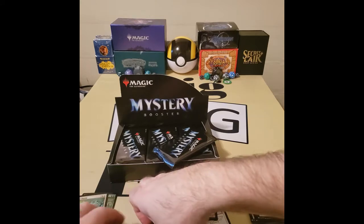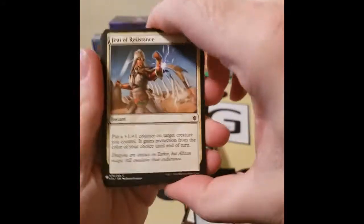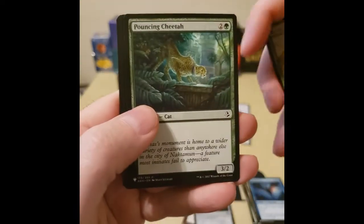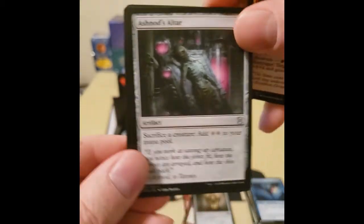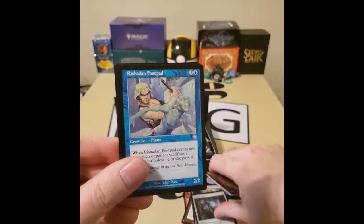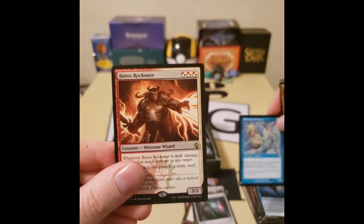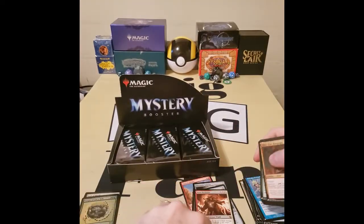We haven't got any Mythics yet. I'm super excited to see these packs from old sets — we'll just blast through the commons and uncommons. Demon Scrap, Trespassers, Seismic Shift, Sulfur's Blast, Rampant Growth. Oh! Ashtonard's Altar — I need one of these too! How can you tell the Mythics from the rares? The Mythics will have a red symbol — see how this one's silver? For Mythic it'll be red. Boris Reckoner, Rare. And then a foil rare — Moijin of Life's Web.